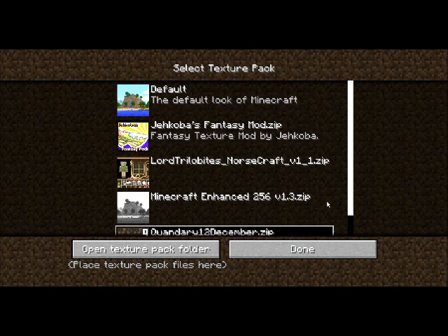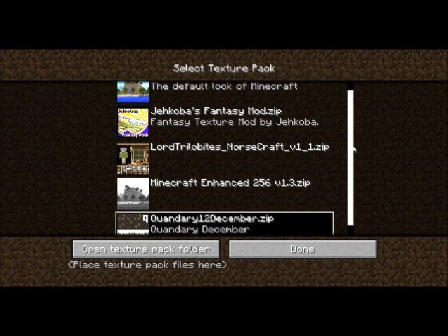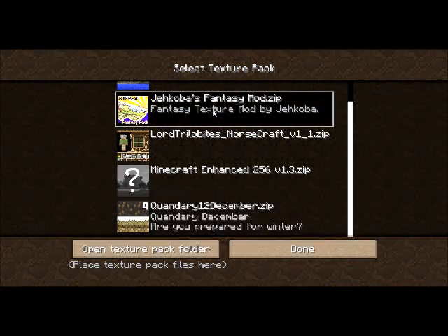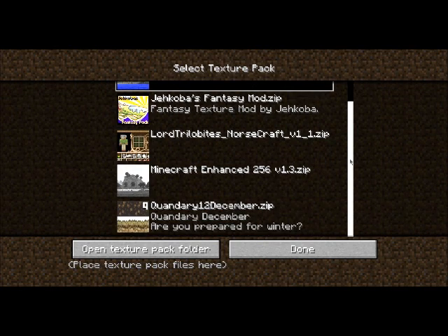It's super easy to install texture packs. If you've never done it on your Minecraft, do it. You just search online, do a Google search for Minecraft texture and mods. One of the first links goes right to the Minecraft forum. It's one thread and it has just about every single one that's out there right now listed in there. You download it, you'll get a zip file, you open your texture pack folder, you drag the zip file directly into the folder and you're done. It'll pop up here automatically. You just click on whichever one you want to play with and you're set. I can even put a link in the description below to get you to that forum page.